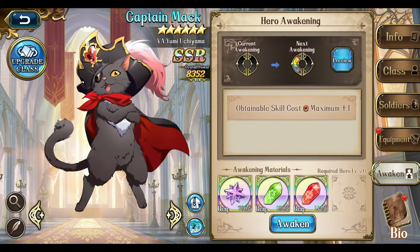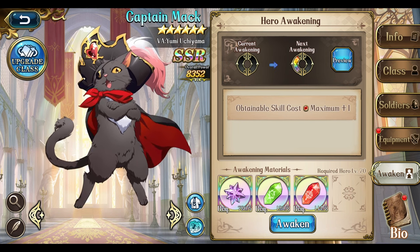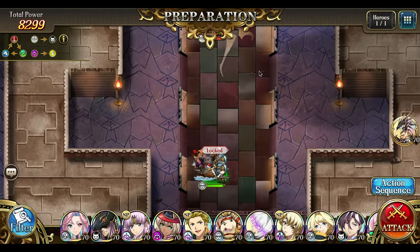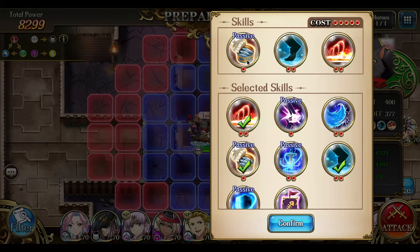Alright, hopefully you guys have a good idea on how to build your Captain Mac. Now for anyone struggling with the first awakening stage, let's get to it. So for this stage, you're going to be up against Sissy White, Juggler, and Night of Mystery.